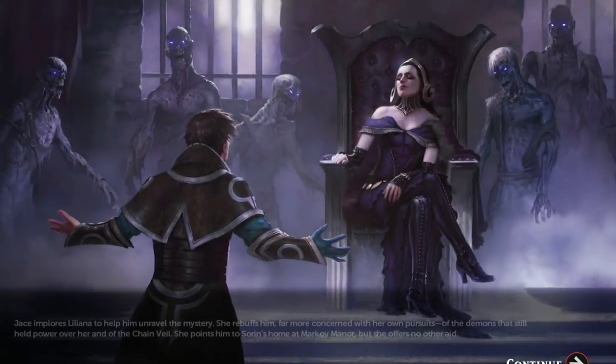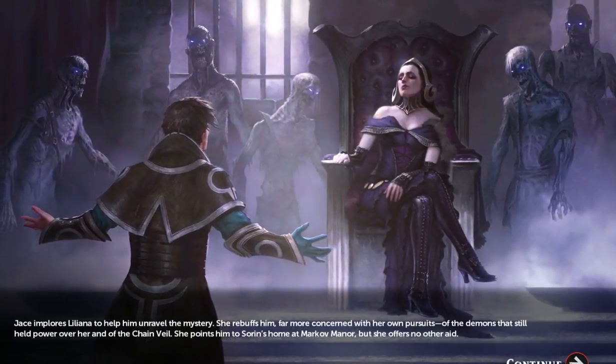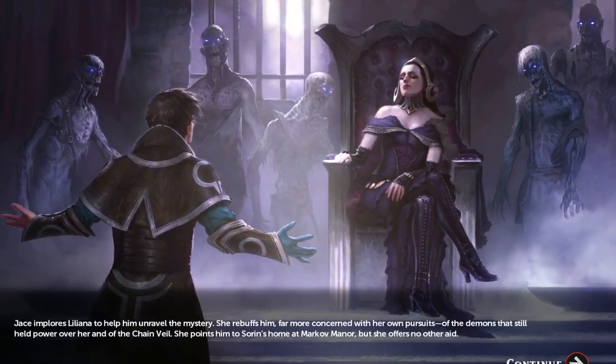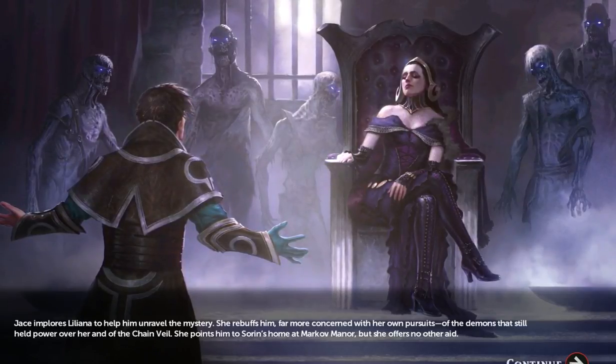Jace implores Liliana to help him unravel the mystery. She rebuffs him, far more concerned with her own pursuits of the demons that still held power over her and of the Chain Veil. She points him to Sorin's home at Markov Manor, but she offers no other aid.